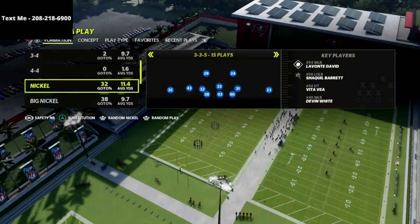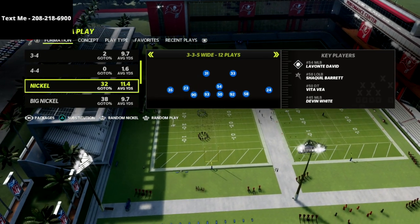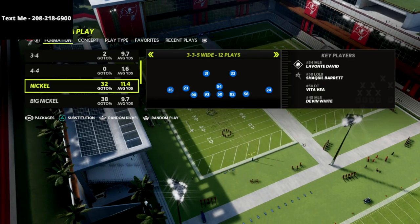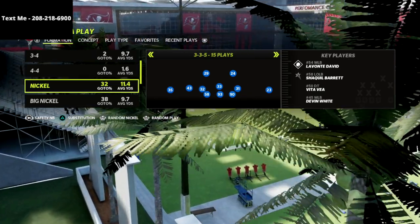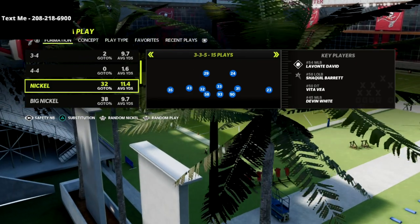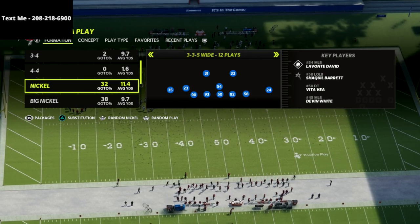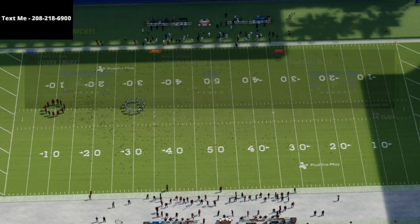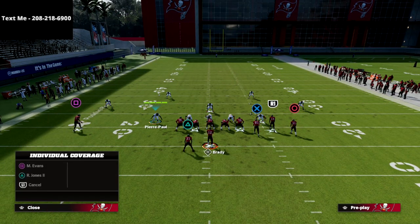I've also got corners across the board. What this is going to allow me to do is whenever I audible down to 335 Wide, not only am I going to have players that actually react to the ball, but I'm also going to be able to put them in cross man assignments so I can man them up on anyone on the field, regardless of where that player is. If I try to take Pierre-Paul here and man him up onto a receiver in 335 Wide, it only allows me to man him up on the left side receivers — Mike Evans or Ronald Jones.